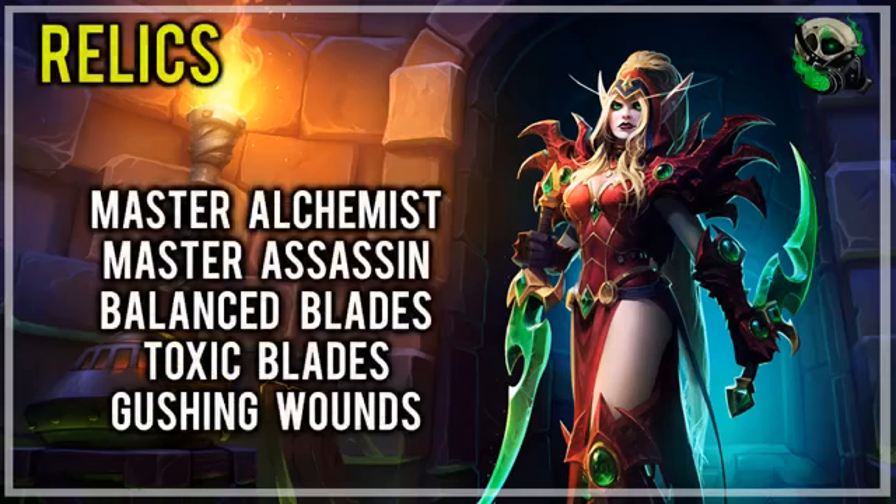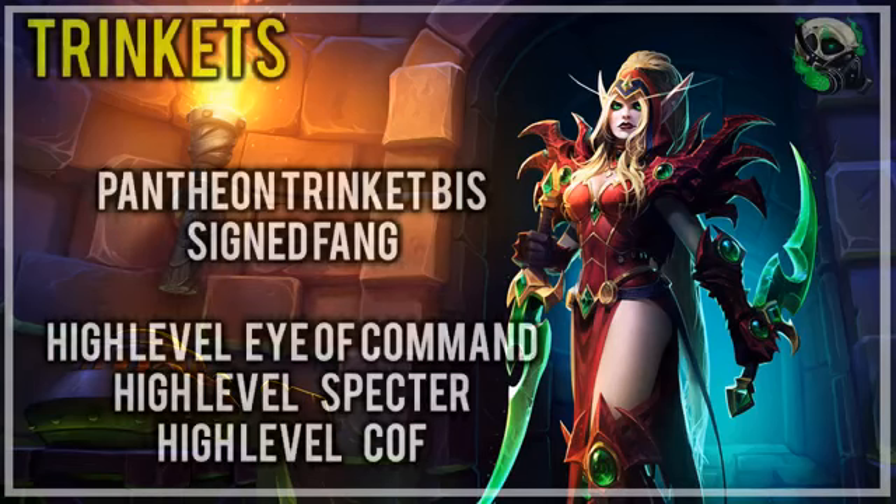The relics we're going to be trying to obtain are Master Alchemist, over Master Assassin, over Balanced Blades, over Toxic Blades, over Gushing Wounds. In terms of trinkets, the Assassination Rogue really doesn't have a lot of viable options in the new raid. We are going to be running with our Pantheon trinket in one slot — we cannot remove that, it is important that we use the Pantheon trinket. The only really good option we have partnered with that is the Shadow Singed Fang. Apart from that, if you can get a really high item level Eye of Command from Upper Karazhan, or a high level Specter from Kil'jaeden, or a high level Convergence of Fates from Elisande in the Nighthold, those are your options.